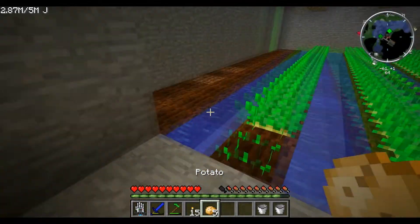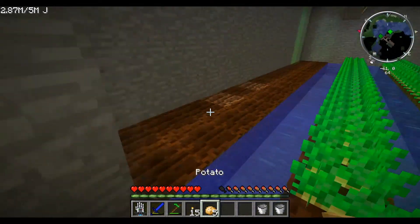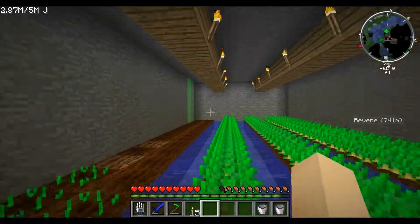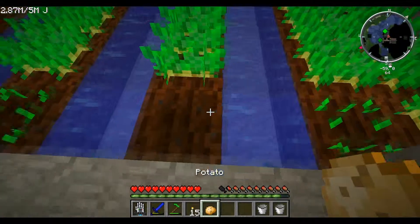Now that's done. Grab your potatoes — but first you want to hoe down the land, and then grab your potatoes and right click. You will start planting potatoes. Just wait for them to grow until they look like this, then punch them and you get more potatoes.